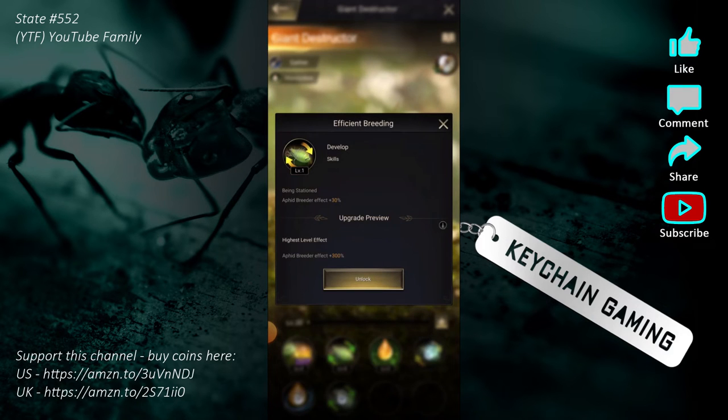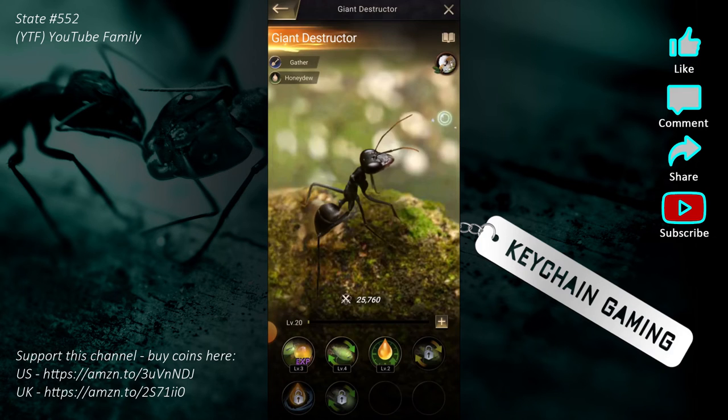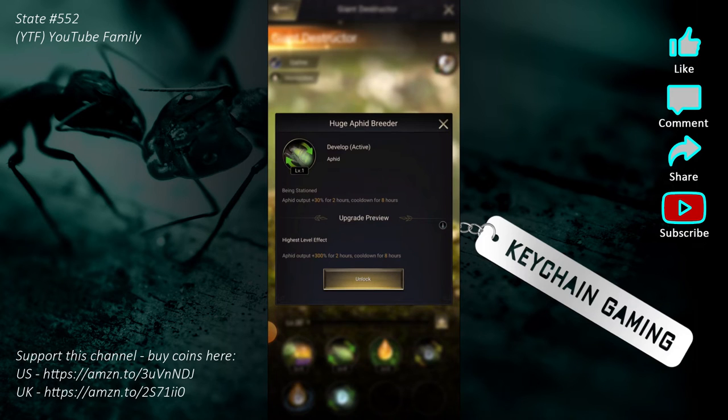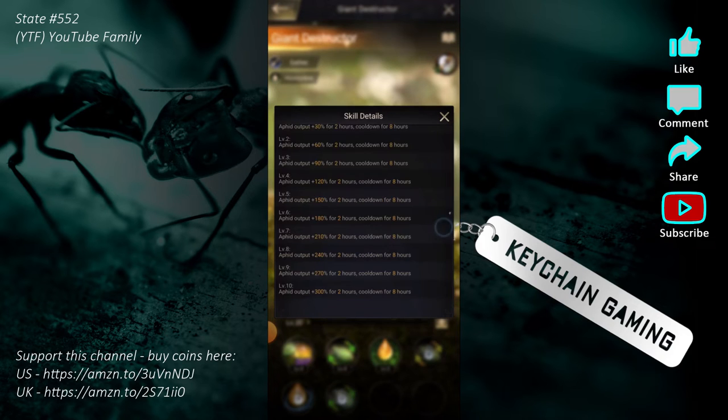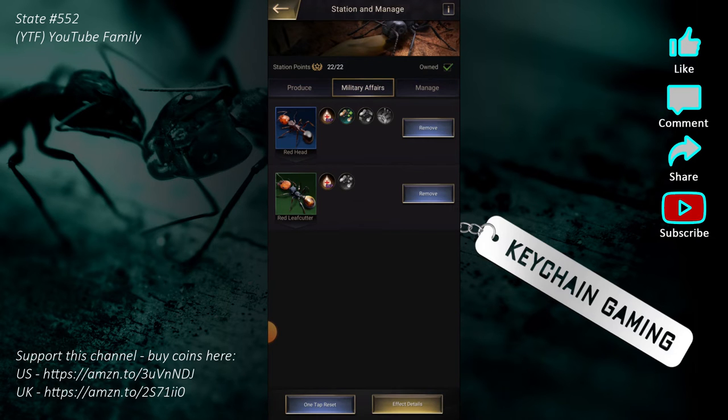Honeydew is the most valuable resource — everything needs it. I'll eventually unlock an ability to increase the breeding effect, going all the way up to 950,000 per hour at level 10. Getting an extra 950,000 to a million per day is going to be very beneficial. There's also an ability that super-boosts aphid output for two hours on an eight-hour cooldown at level 10. That's stationing.